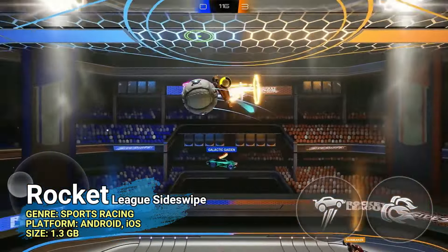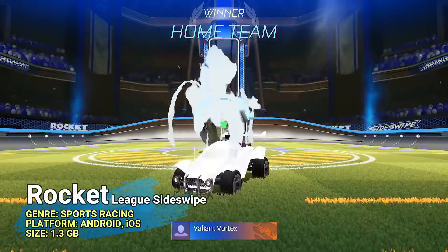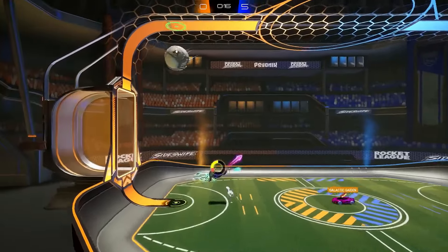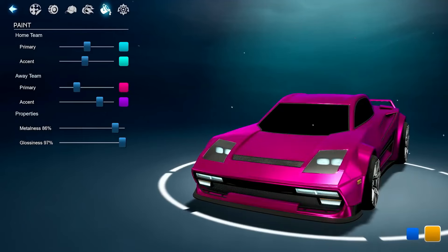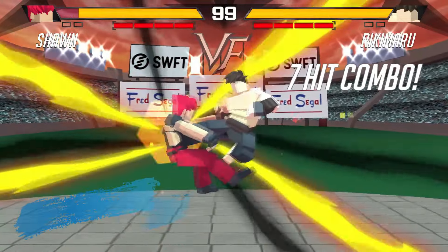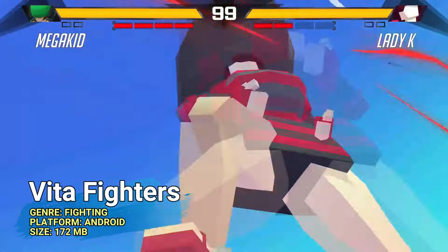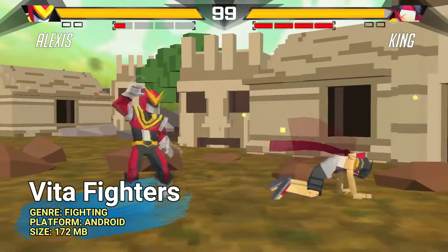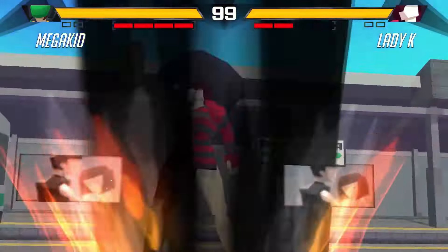At number twelve, we have Rocket League Sideswipe — a mobile spin-off of Rocket League that came out around last year. It has the single most fine-tuned touchscreen support on Google Play and, in terms of gameplay mechanics, goes beyond what most mobile games have had to offer. It's a skill-based platform-style soccer and racing game, downloaded over 10 million times and considered one of the most addicting games on the platform. At number thirteen, Vita Fighters is one of the most underrated fighting games in any mobile game list — not just fighting or offline games. It's been around for over four years and keeps getting better. It's a one-versus-one old-school style fighter taking cues from every famous fighting game ever made. It's free, 200 megabytes total, and works with a controller.